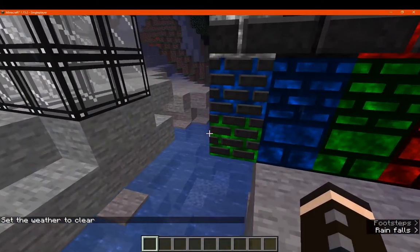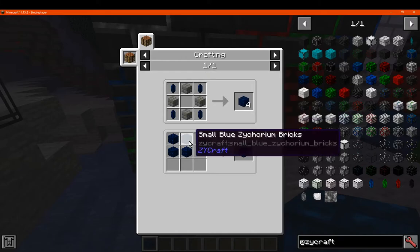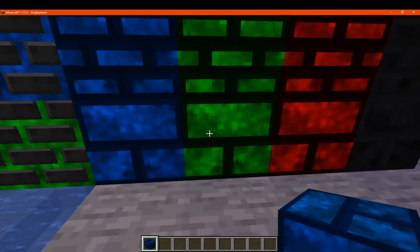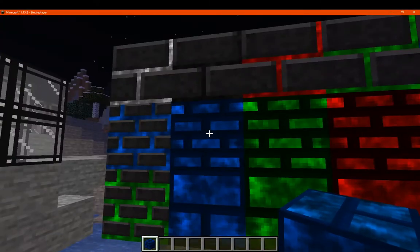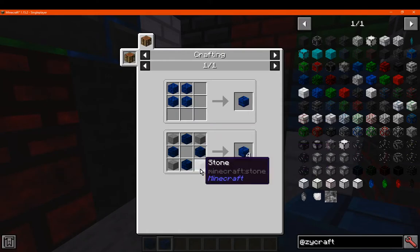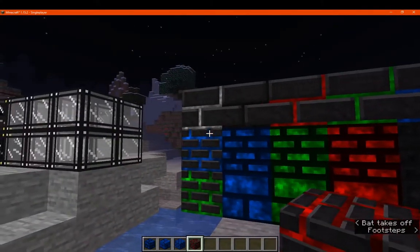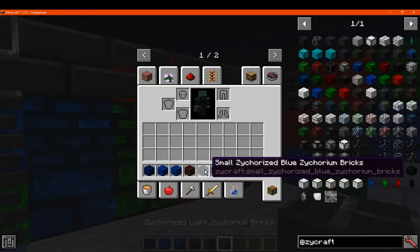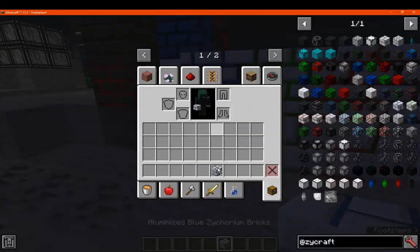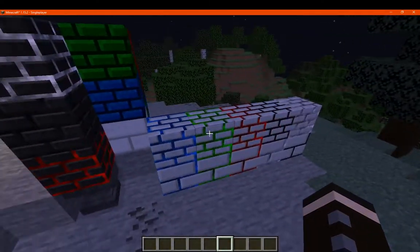You've got different decorative blocks in the regular variety — stone bricks, mossy bricks, and zycorium versions, as well as small versions of each. Many of these have an animation as well as some lighting. There's a solid version if you prefer, and small brick versions. The zycorized blocks combine zycorite and zycorium. There's also an aluminized version compared to the zycorized one, with light and dark variations.